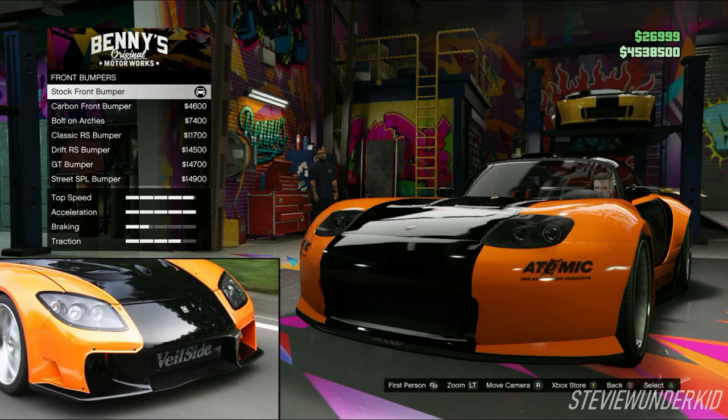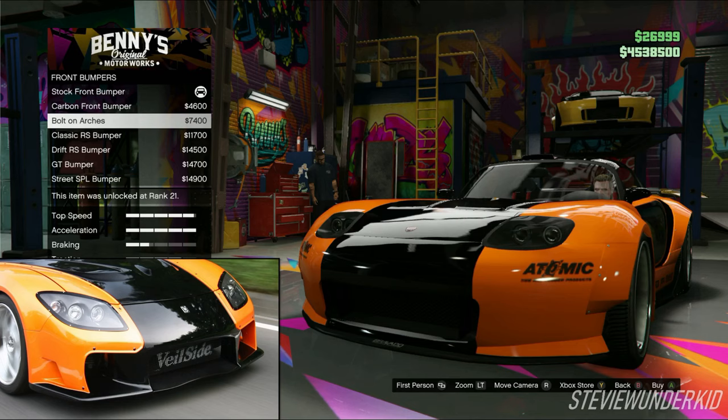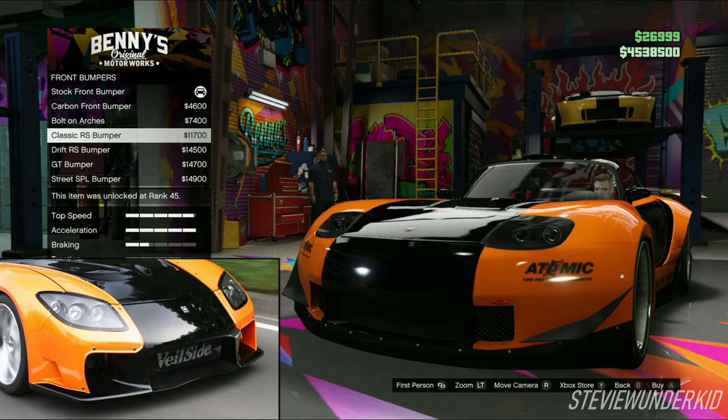First off are the bumpers. For the front bumper, I just left it stock for my build. However, you could also do the bolt-on arches to match the exposed bolts on the Veilside kit on Han's car, and you can also get a matching hood as well. I chose against this option because I don't think it matches as well with the smooth contours of the Veilside front bumper. The other alternative is the classic RS bumper — the front vents match pretty well with the Veilside bumper and it has a really aggressive front lip, though the canards are just a little bit too much for my taste.